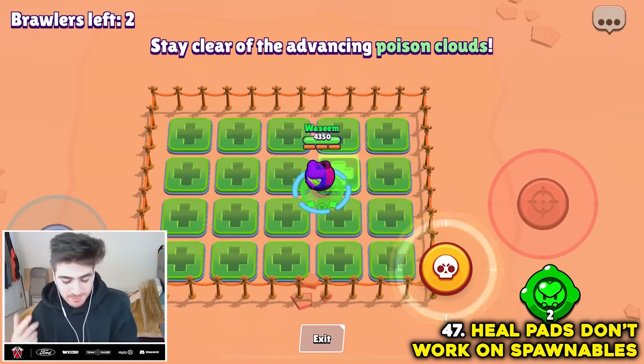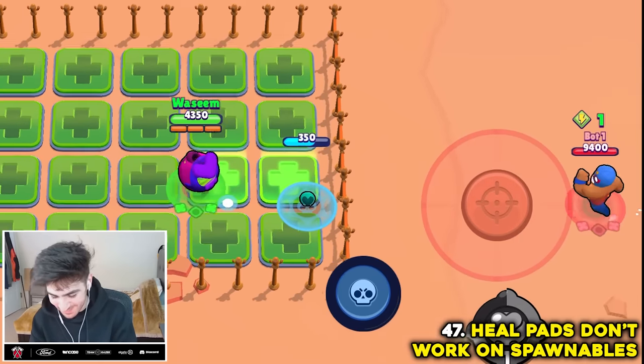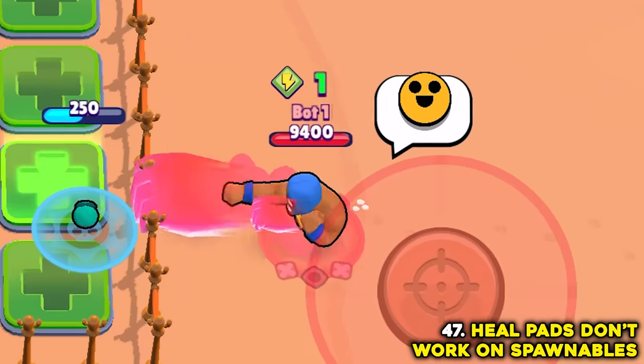Apparently it's not possible for spawnables or pets to be healed by heal pads anymore — they usually could, but they can't for some reason. I don't know if this is a bug, but myth confirmed.